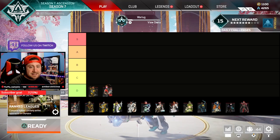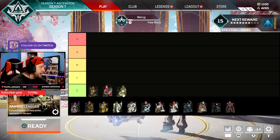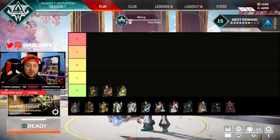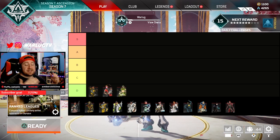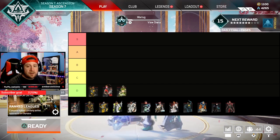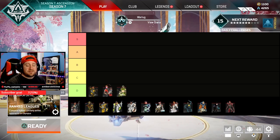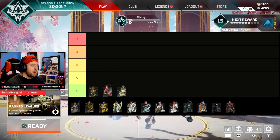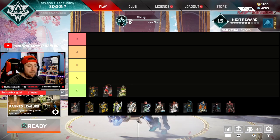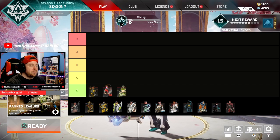Last in D-Tier, and I really hate this because he was getting such a big buff, is Octane. Horizon comes out in Season 7 and lays the complete smackdown on him. Octane's loadout is actually really awesome — his stim regen is balanced perfectly, you can stim all the way across the map and still regen health relatively fast.